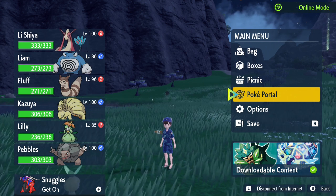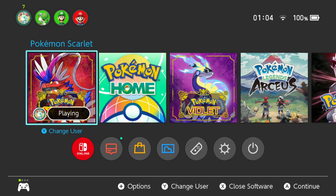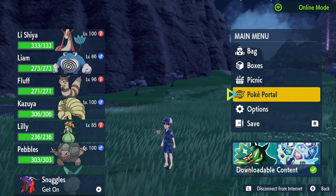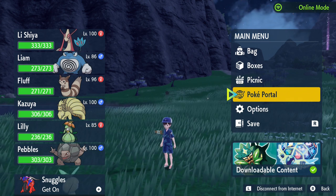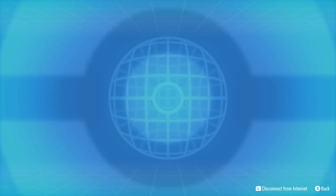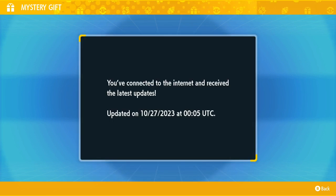Everyone knows what Halloween is, so let me show you how to get it. First, make sure you are on version 2.0.2 for Scarlet and 2.0.2 for Violet. Then press the X button and the L button to connect to the internet. After that, click on Poké Portal, click on Mystery Gift, and then click on 'Check the Poké Portal News.' It will say you're connected to the internet and receiving the latest updates.